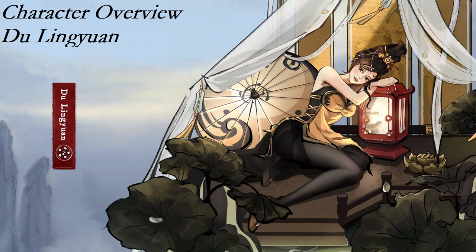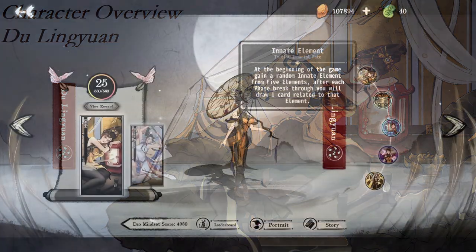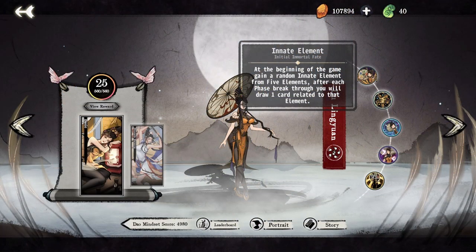Lin Yuan is my favorite character in the game, and if you're looking for a recommendation for your first five elements character, she's a great way to learn. Lin Yuan's innate element designates one of the five elements as her element for the entire game. When you're first starting out, I'd recommend checking your element at the start of the game and forcing that element while you learn this sect. Her innate element draws a card of that element every breakthrough, making it easier for her to assemble boards and affects her next two immortal fates.